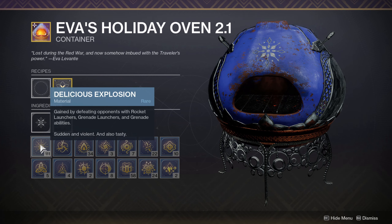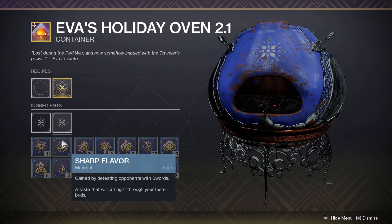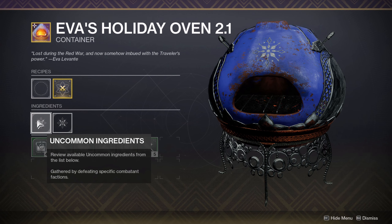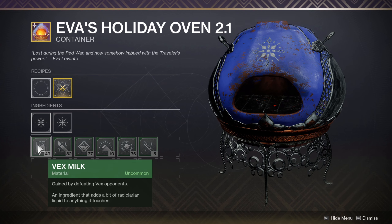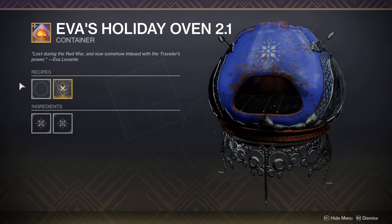It's going to be the rare ingredients that are more annoying to get and that you'll have to go out and obtain in a specific way. For example, Delicious Explosion you get by defeating enemies with rocket launchers, grenade launchers, and grenade abilities. Impossible Heat you get by defeating enemies with solar damage. Flash of Inspiration you get by generating orbs of power. Dark Frosting you get by defeating enemies with stasis, and so on. It tells you exactly how to get all of these, but you're going to have to be more picky about which ones you go for, as these heavily dictate what cookies you can craft.